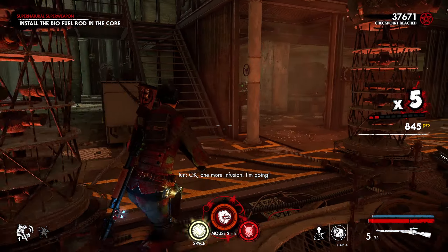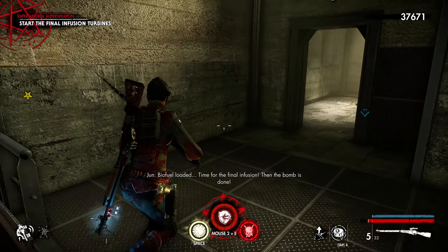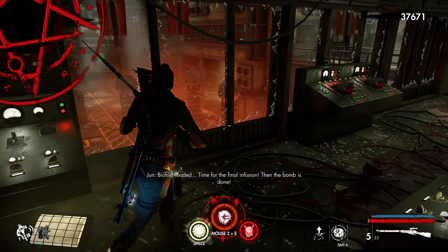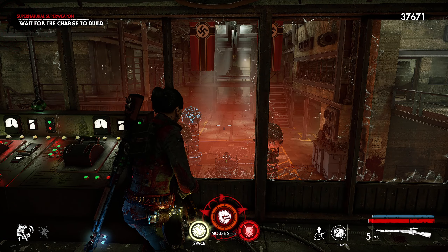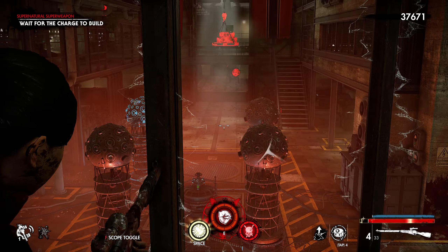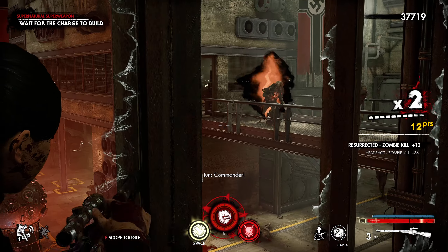Now head to the room above you and activate the radiation induction module to infuse the core with arcane energy. It's the big red button — you can't miss it. Copy that. I've pushed the button, but nothing's happening! Now we wait for the induction module to charge. Once it's finished, we release the charge into the core and phase out the damage. And how do we do that? By pressing the release button. Just make sure you're safely in the induction module — do not want to be near those coils when they fire.